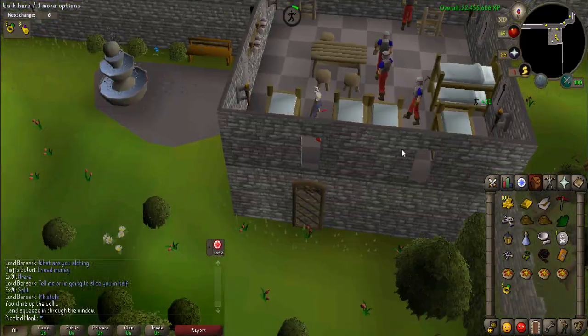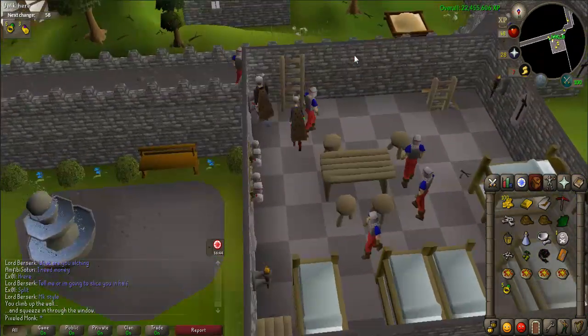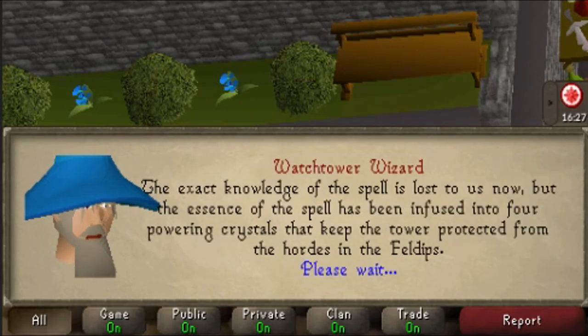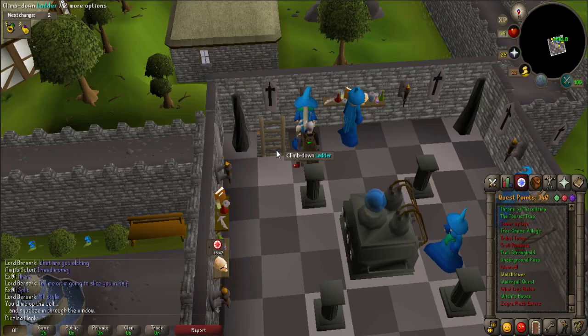Once you have made it to the Watchtower, climb the trellis on the outside of the northern part of the building, then use the ladder to reach the third floor. Talk to the Watchtower Wizard and answer: 'What's the matter?', 'So how come the spell doesn't work?', and 'Can I be of help?'. You'll be asked to search the grounds.